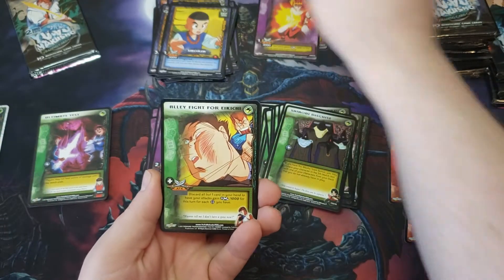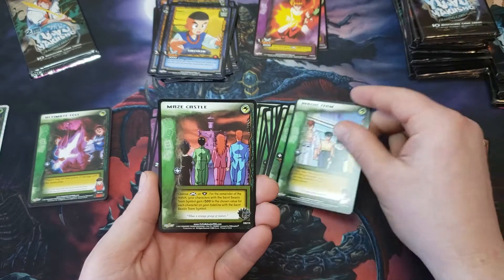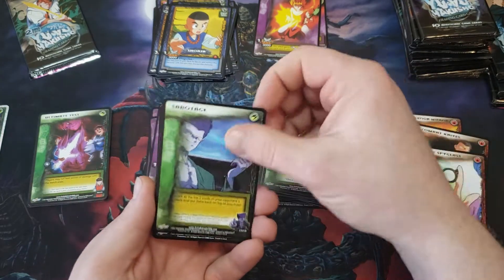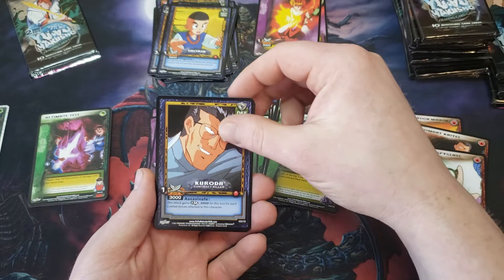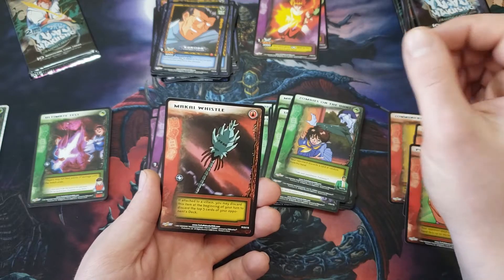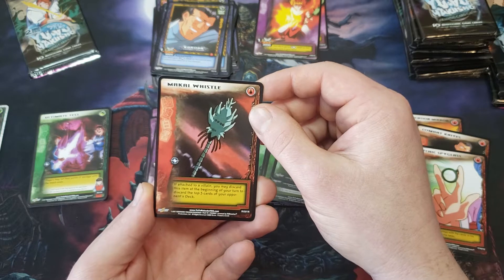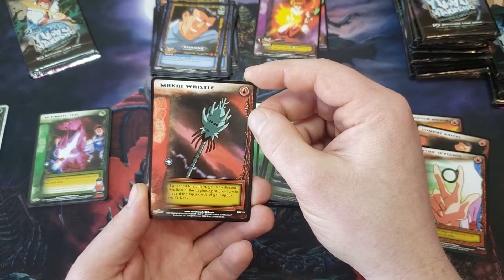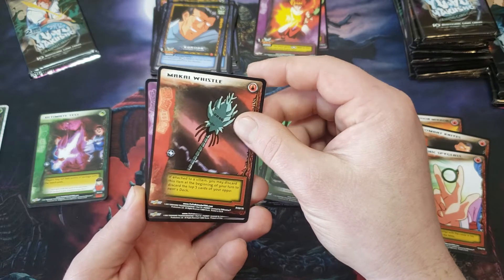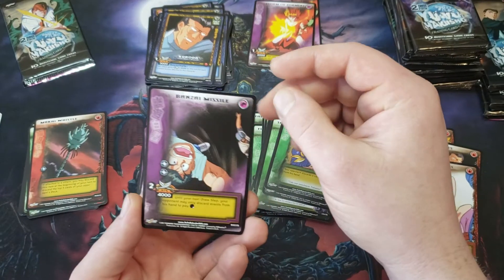Shoren, Alley Fight for Ikichi, Heroic Team, Maze Castle, Sabbath — like I said, I'm getting a lot of the greens. Is this common? Koroda, Weapons Master, Zombies on the Hunt. First rare is Makai Whistle: if attached to a villain, you may discard this item at the beginning of your turn to discard the top three cards of your opponent's deck. So there are ways to mill your opponent.